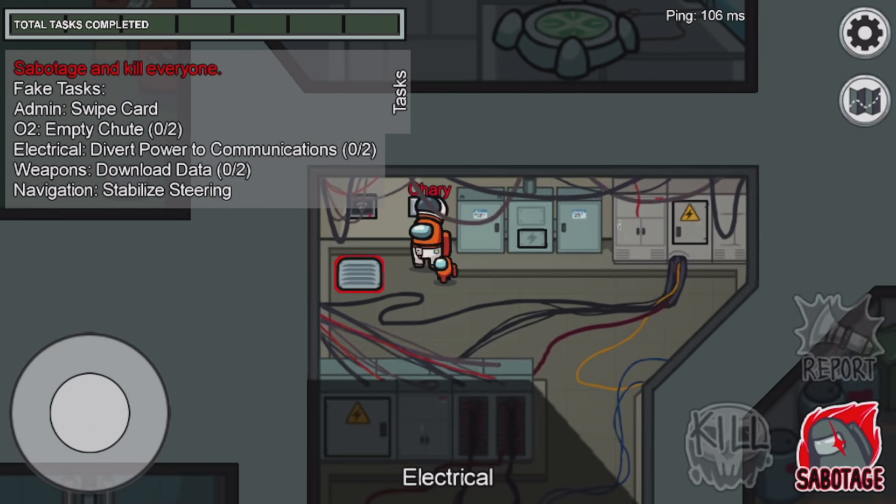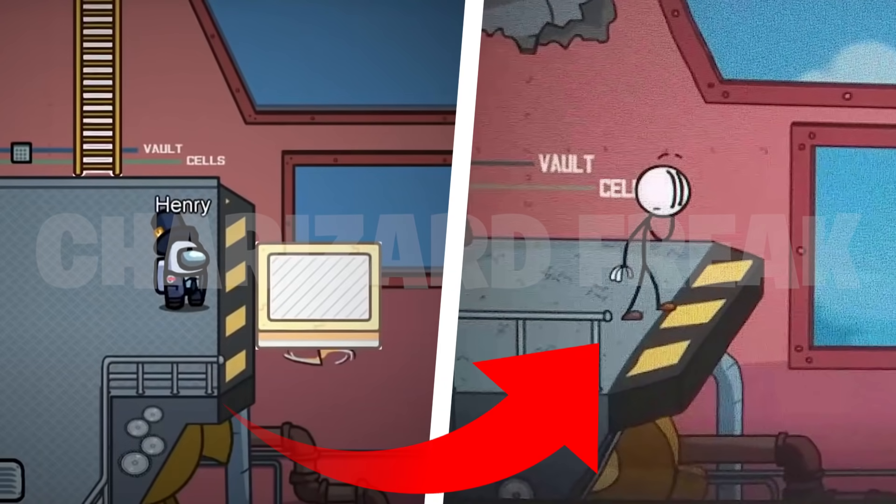Moving on to reference number 19: on the wall in the trailer we have the words 'vault cells,' and on the right side we have an image from the Henry Stickman collection game that also says 'vault cells.' I'm really curious to see what the vault cells are going to look like in the airship map.